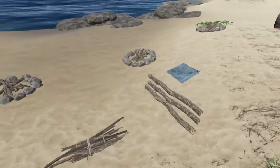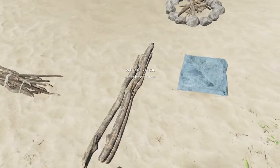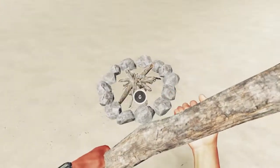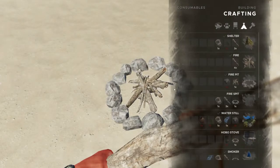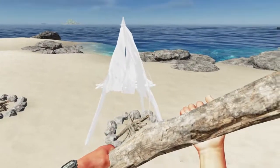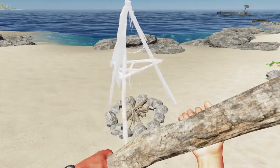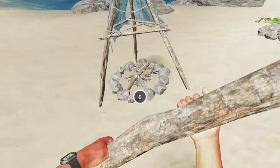Next up we'll look at the smoker. Same steps — create the fire, create the fire pit. Then you're going to need one cloth, one lashing, and three wooden sticks. You've got to be close enough to the fire pit for it to register. Go under structures, scroll down to smoker — one cloth, one lashing, three sticks, and then your fire pit. Go ahead and select that. It doesn't often place the way you want, so depending on how your camp is laid out you may want to rotate it. This is the Q and E key on PC — not sure what it is on console, but someone can comment below.